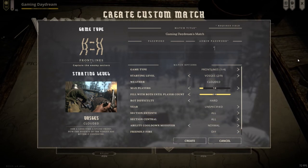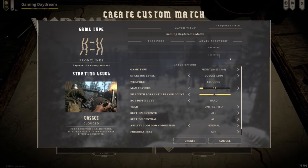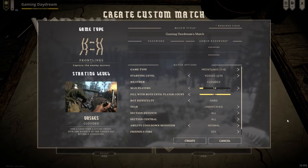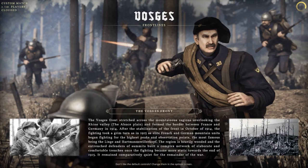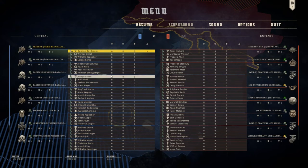So we need a password so we can create the match, and here we go. Now we are playing with the Central Powers. Jagger, Pioneers — let's go with the Pioneers.